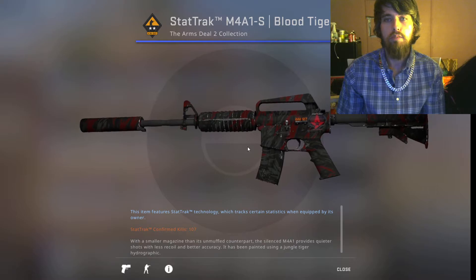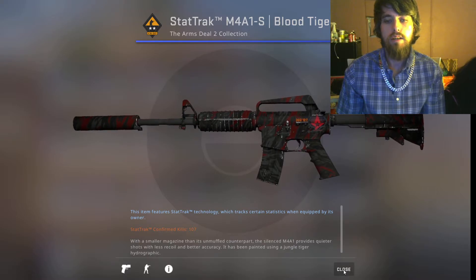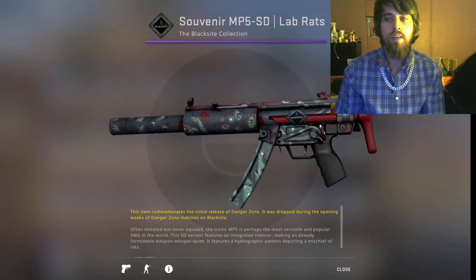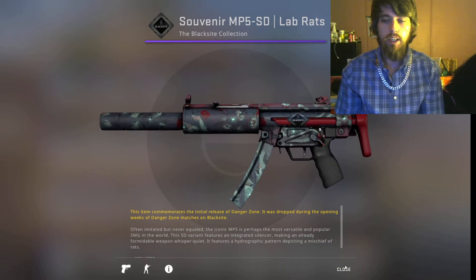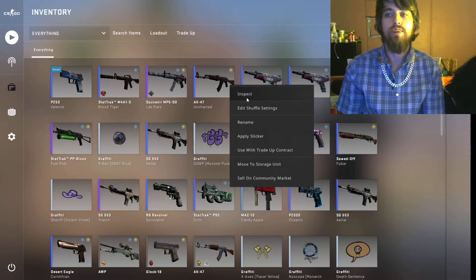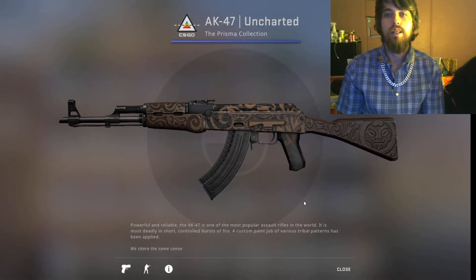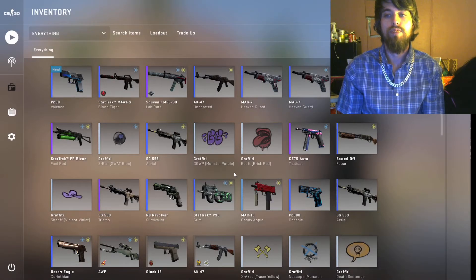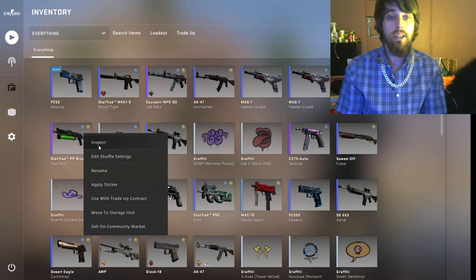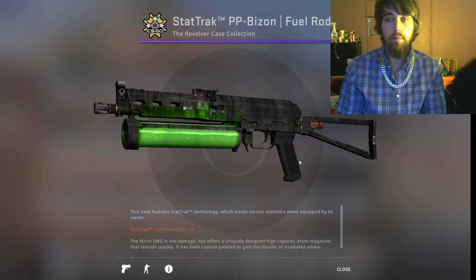I like the Static-Track Blood Tiger — this is my personal favorite. I'm really just trying to accumulate a collection in my inventory anyways. I could probably use that $2.50 on another gun, but as soon as I can start selling, I'm going to make my money back. Let me show this bad boy.